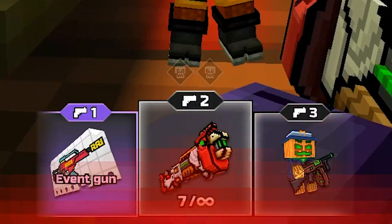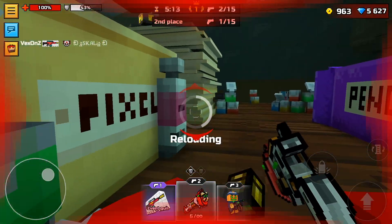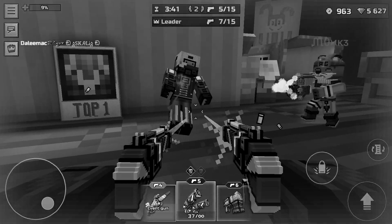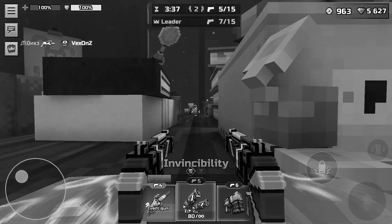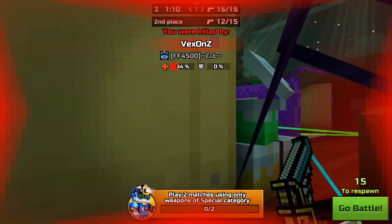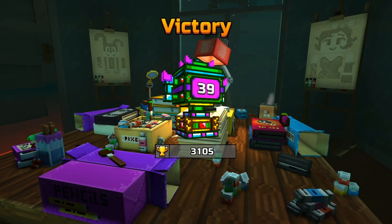Above the weapons you can see how many frags you need to do to raise your level. With the common weapon it's two frags, with the event gun it's three frags. Developers, please buff this weapon — it's very hard to play with in this mode and in standard mode too. When you reach the last level you get the melee weapon; here it is — the Ruler — and you just need one frag to win. And I won this battle, by the way.